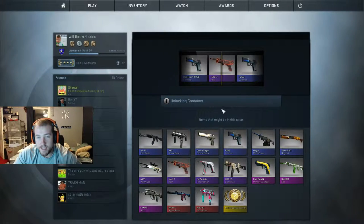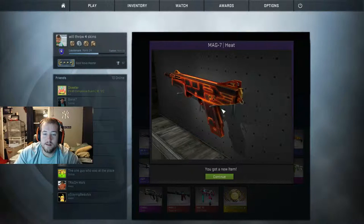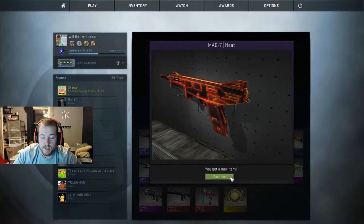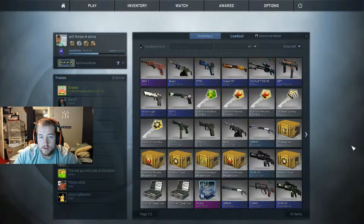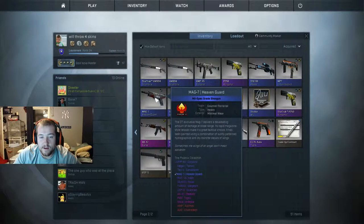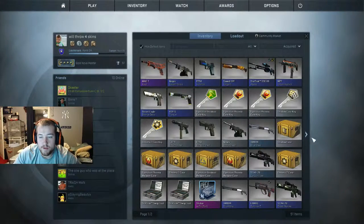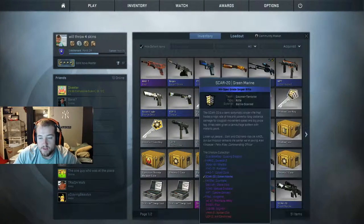I'll take that Mag-7 heat! One of my friends has this — I think it looks badass. That's awesome, it looks like something out of Tron or something. The Mag-7 that I have right now, this Heaven Guard, that looks pretty badass too. Let's see what kind of wear — minimal wear, that's pretty good.